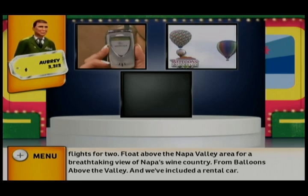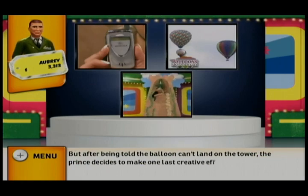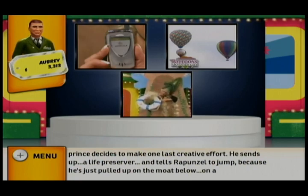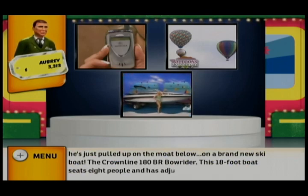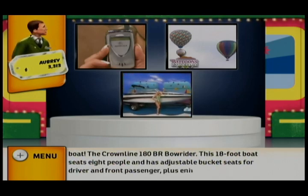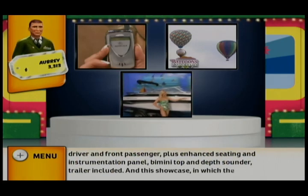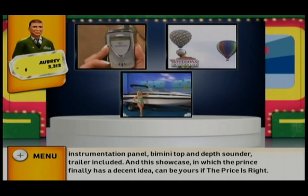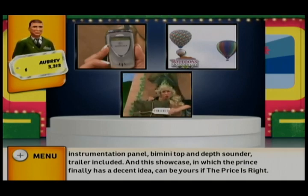After being told the balloon can't land on the tower, the prince makes one last creative effort — he sends up a life preserver and tells Rapunzel to jump, because he's just pulled up in a brand new Crownline 180BR Bowrider. This 18-foot boat seats eight people and has adjustable bucket seats, enhanced seating and instrumentation panel, Bimini top, and depth sounder — trailer included. This showcase can be yours if the price is right.